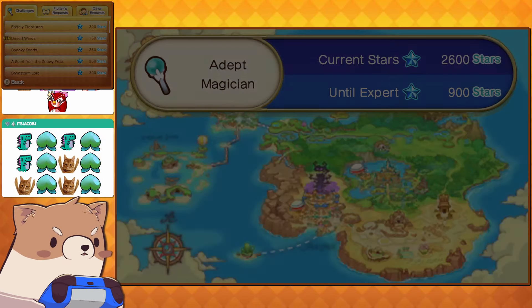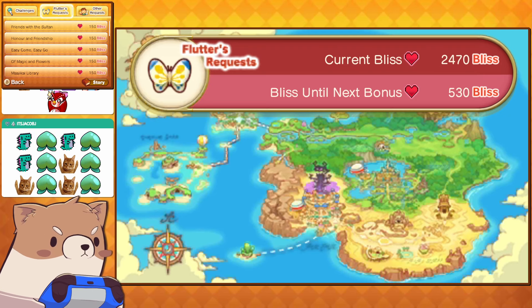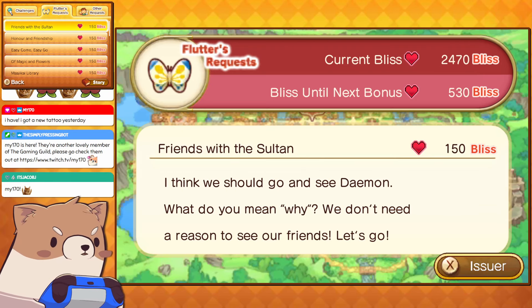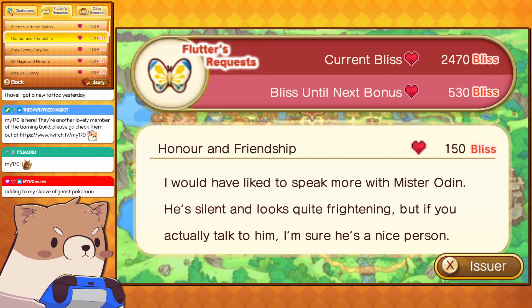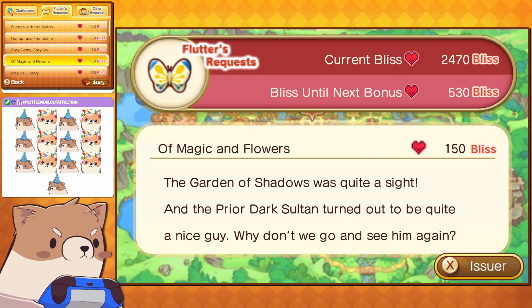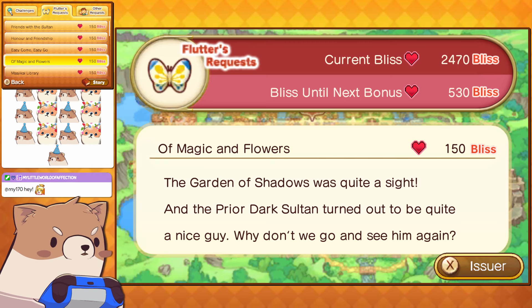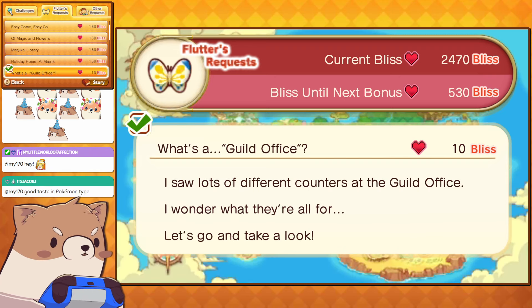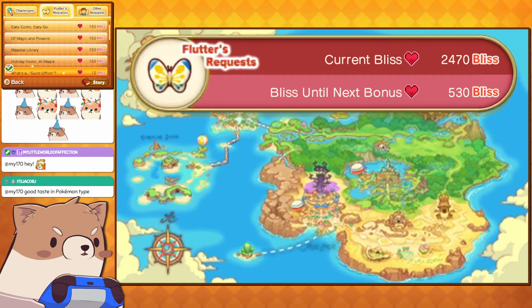Let's take a look at our quests, see what we have going on. We need to complete these to progress with the story. We made friends with the Sultan last time, so we need to go check up with him, go speak to Mr. Odin, and catch up with Mr. Magnificus. Garden of Shadows — I guess we can go see him again. And a holiday home in Almagyik, so that's going to be a lot more money, I'm assuming.